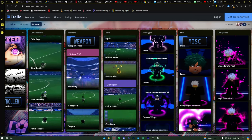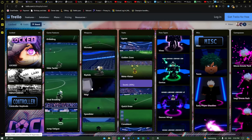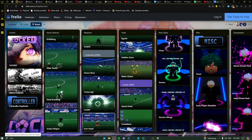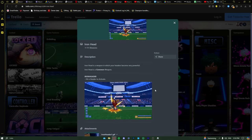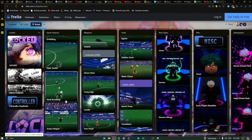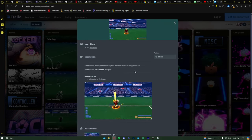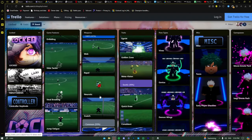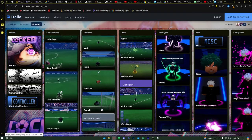Now weapons — you have unique, legendary, exotic, rare, and common. Common weapons are pretty mid. Iron Head is decent though — I've seen people score with it. It's a passive that activates when you head the ball. Leader is mid. Don't use any commons except Iron Head if you're going to use a common at all.